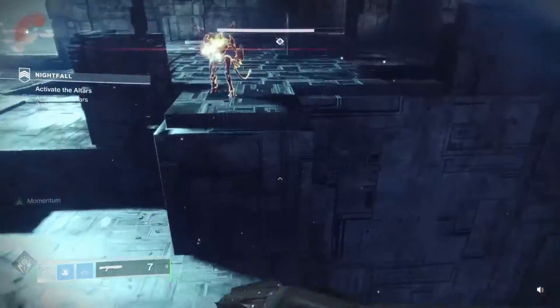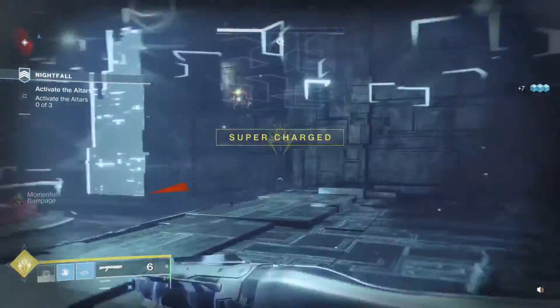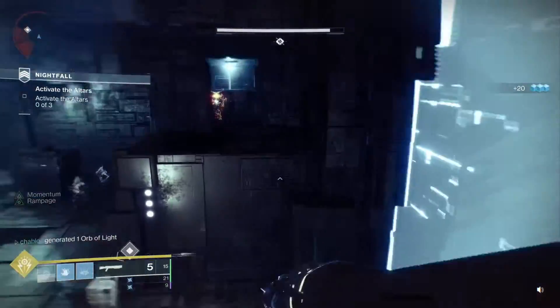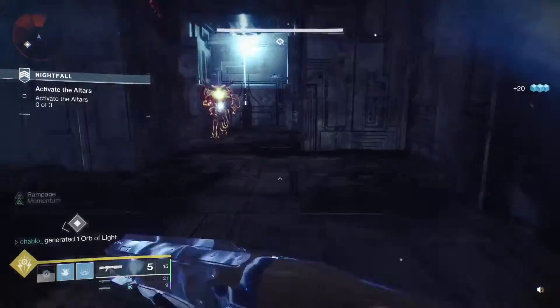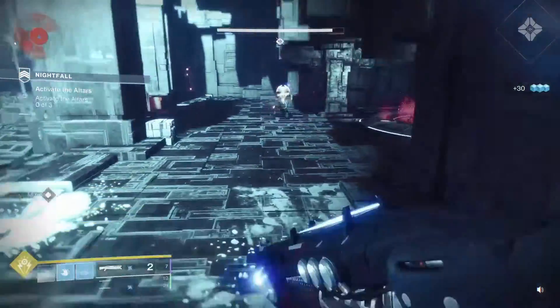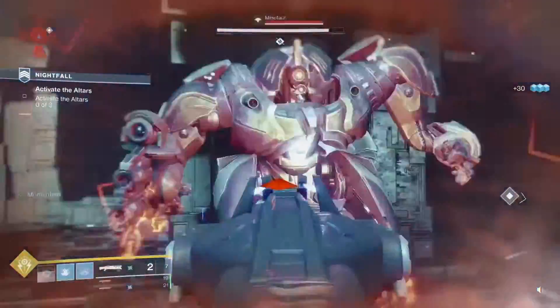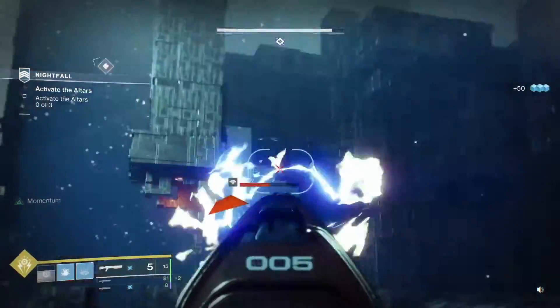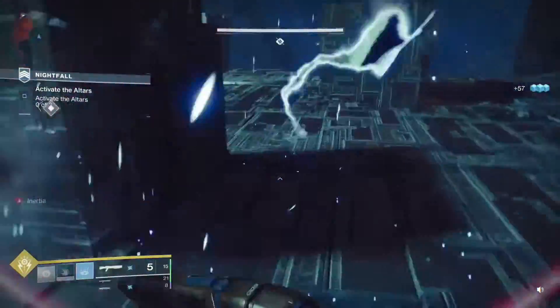I have to take out the three snipers at the back, which will spawn more enemies — but leaving snipers up is always a bad idea, so it's the only way around it. Then back to using Acrius for Minotaurs and the special shotgun for arc-shielded enemies.